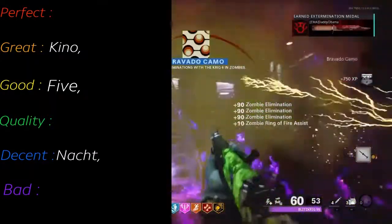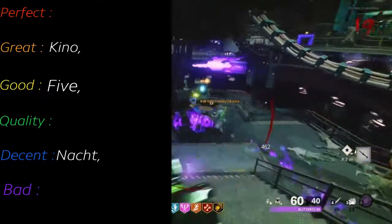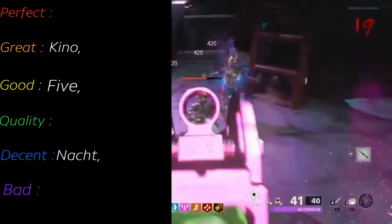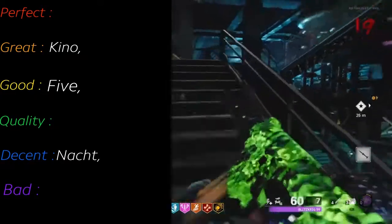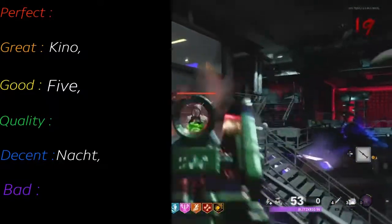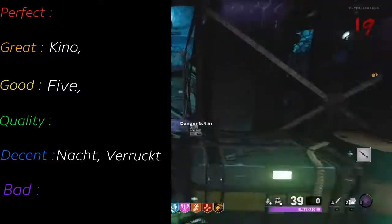Next up is Verrückt. This map I like, but there's a couple problems. It's still very basic and a very small map — there's not much training area, and it's worse than Nacht in my opinion. However, there are perks on this map — this is where they're introduced, as well as traps. The Aether Sphere is better, and there's a few things that are better in this map, but not a huge amount. All around, it's not really an upgrade. I'd still say Verrückt is in the decent category.